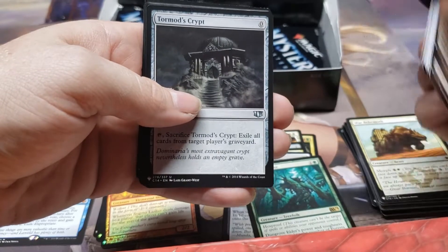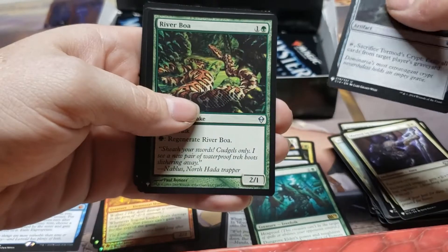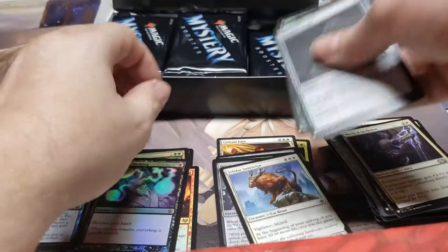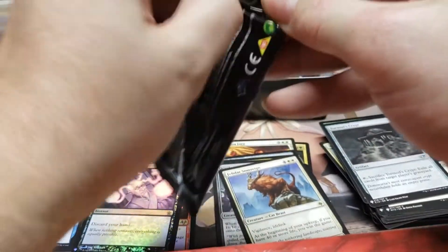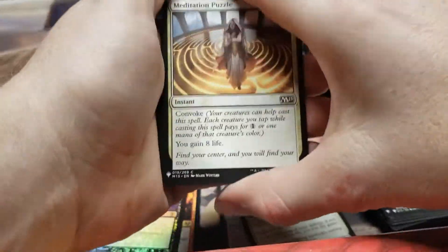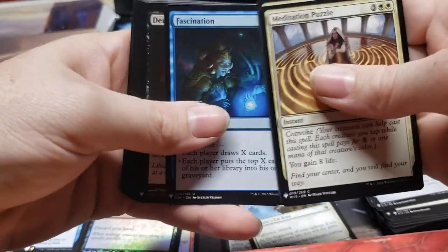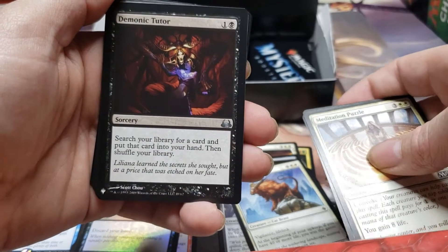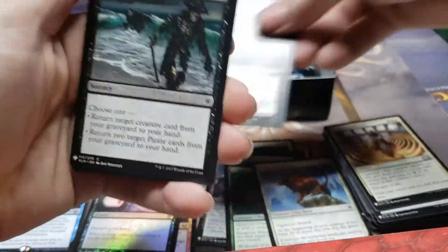I saw that zero-mana cost artifact and thought it was another Mana Crypt, but no — we got a Tormod's Crypt, a River Boa, a Felidar Sovereign, and a foil with nothing great. That one got me. Then — Demonic Tutor! There's a $30 card sitting right in the middle of the pack. Beautiful. There's some value in this set, let me tell you.